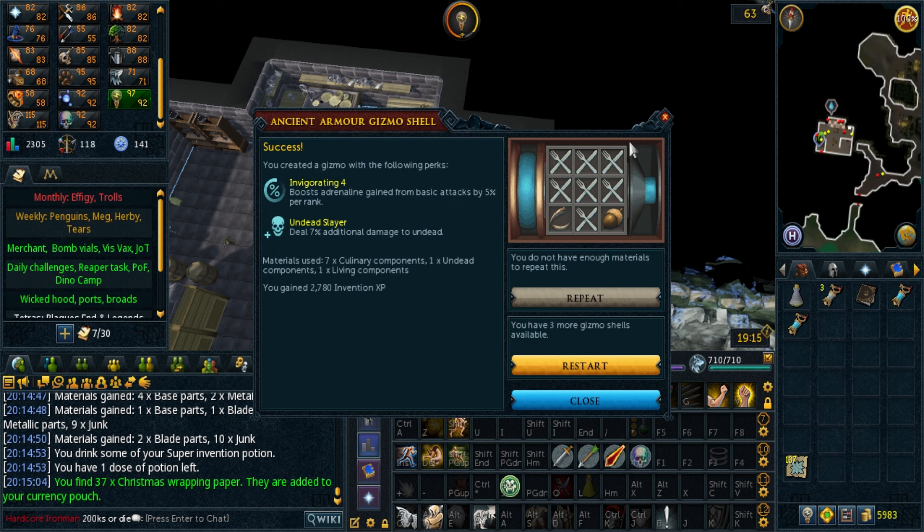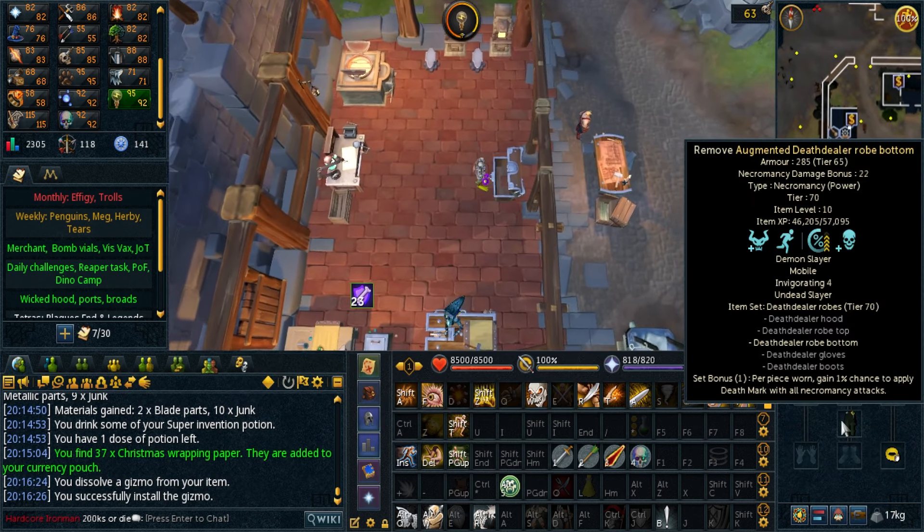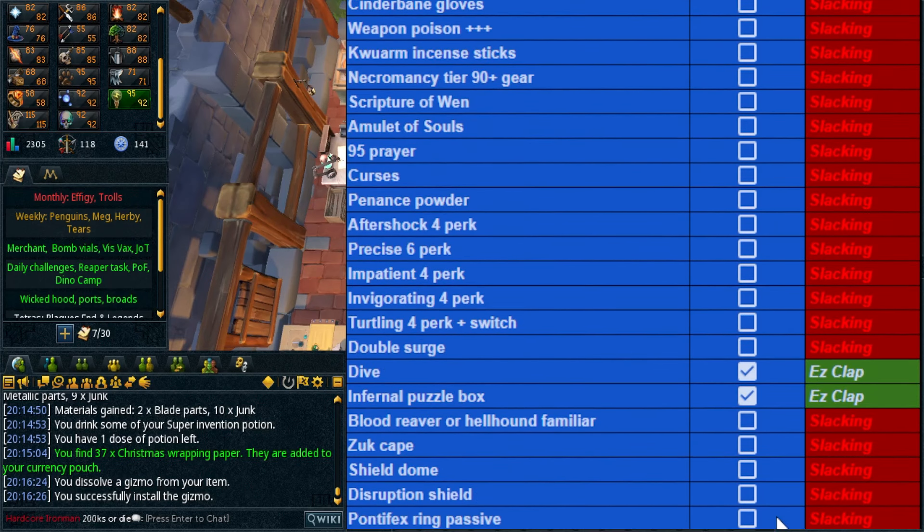Never mind, I have Precise already — but yeah, second best in slot. Here's a look at the current leg situation — we'll be needing Impatient later. With that done I think it's time to update the spreadsheet. Managed to get ancient summoning early on in the video, then a Precise 6 perk, and also Invigorating 4. If you end up watching the entire video, why not give a man a like. Thanks for watching, have a good one.